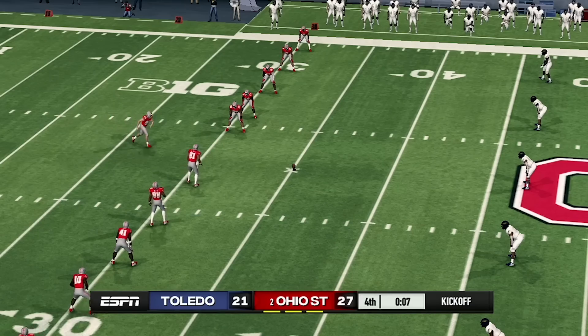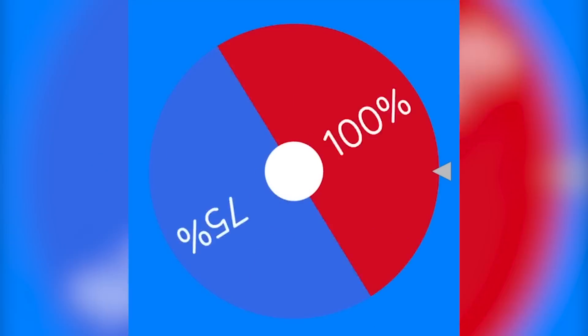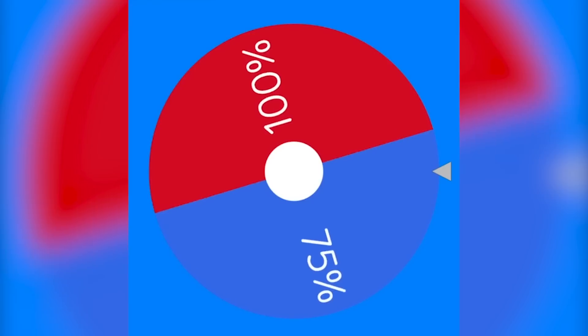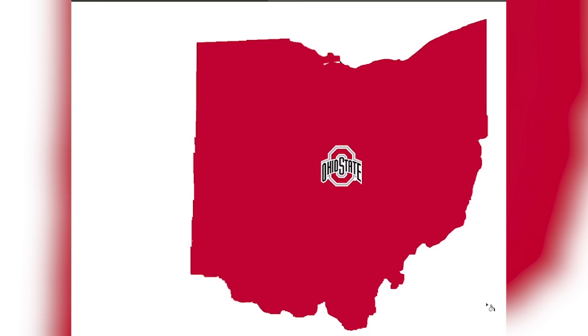Toledo put up a solid fight. This could be the last wheel spin of the video — will Ohio State take it all? Spinning the wheel — and it looks like Toledo will be eliminated. One last look at the final two before Ohio State takes over the whole map. Ohio State is your victors — they took over the entirety of Ohio. Thank you so much for watching this video. Stay tuned for Michigan next.